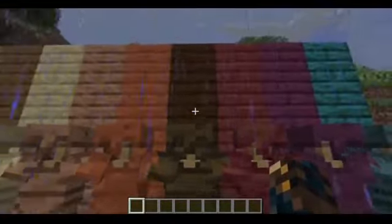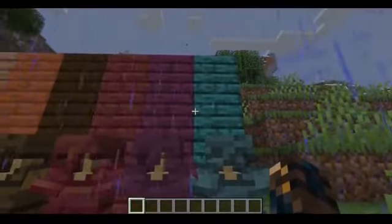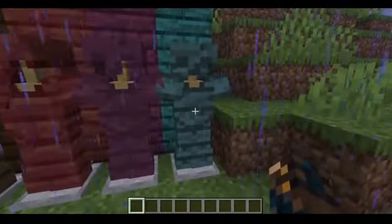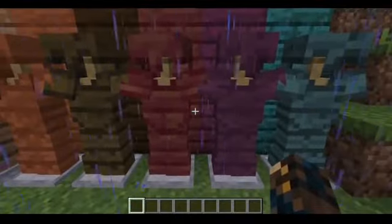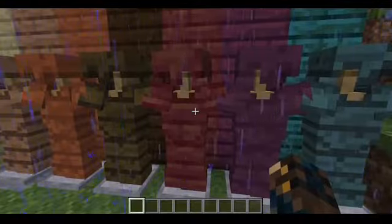Dark oak, which is a goated wood. And these three I think are the prettiest: the mangrove, crimson, and warped wood. It's a nice blue, a nice purple, and a nice off-red, question mark.